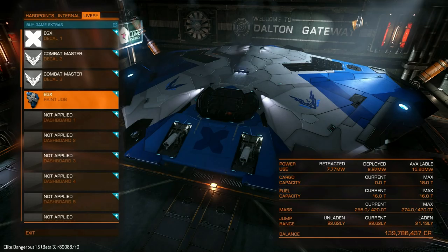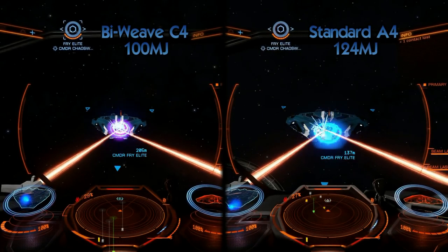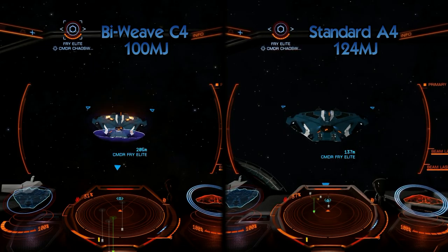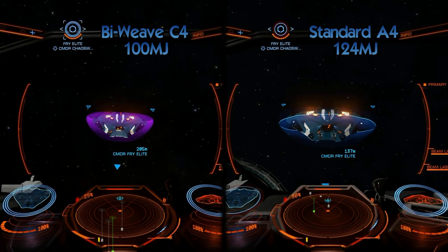Let's have a look at the practical demonstration of the shield strength and any visual differences. Bear in mind the target we're going to be firing at only has two pips into systems. There you go — the bi-weave shields are actually purple.